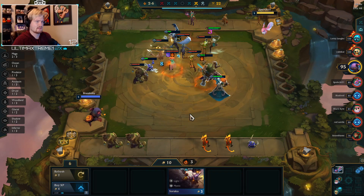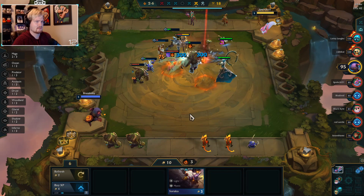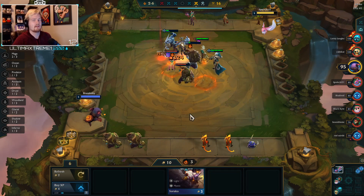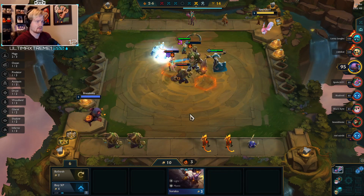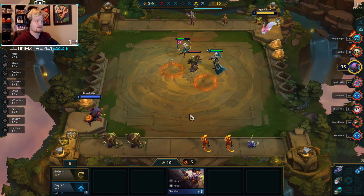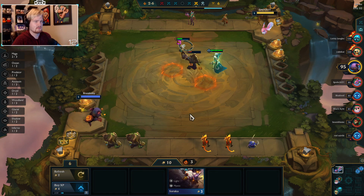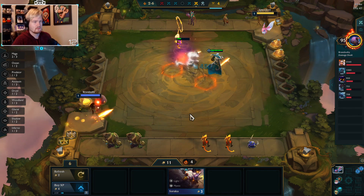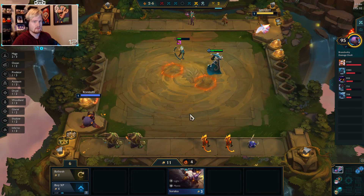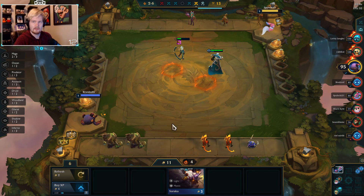Luden's - that did a lot more damage than I was expecting. I love that Kiana repositions to get a double stun with her ult - that makes her so much more effective than if she just cast it where she stood. And all right, a four win streak - huge money baby, huge money.